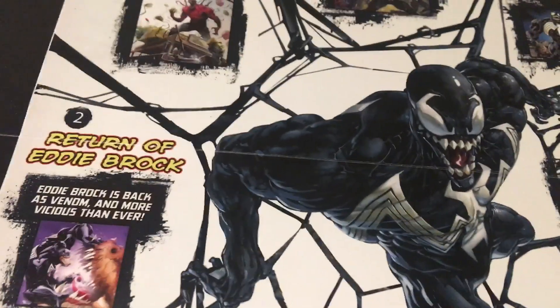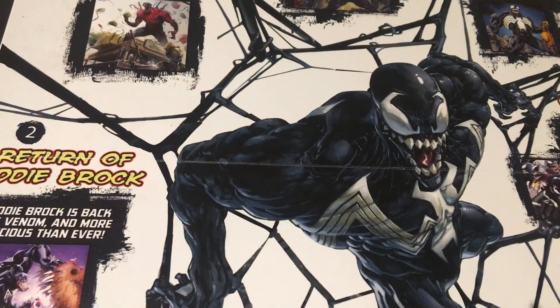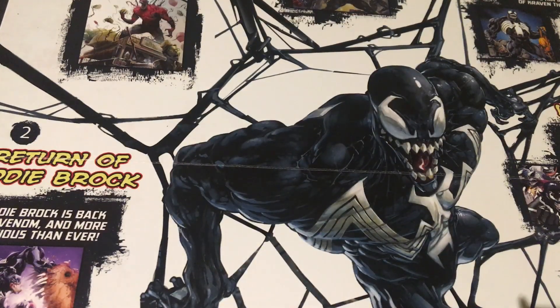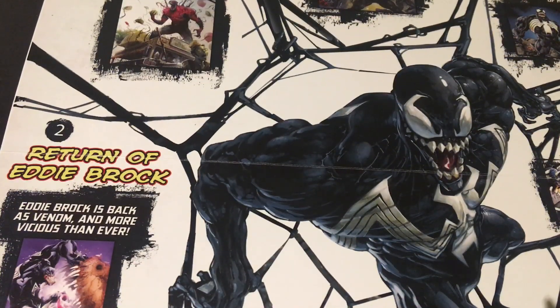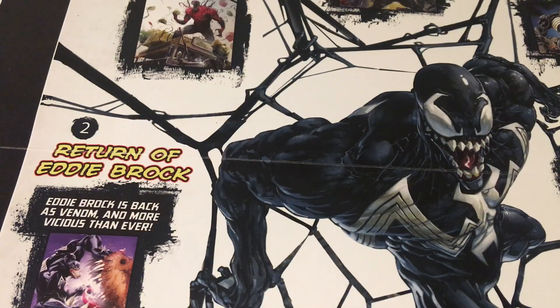Based on my research, one of the masterminds is actually confirmed to be Thanos. Now you might be questioning why Thanos is the villain in a Venom expansion. Well, in an event called Venom Verse — and later Venomized — Thanos was revealed to be one of the main masterminds of that event. The Venom Verse is very much a spin on the Spider-Verse, where you have all the different Venoms across the Marvel multiverse. So that brings us the question: if one of the schemes is based on the Venom Verse, who are the other three likely characters going to be, and what could the other scheme be?